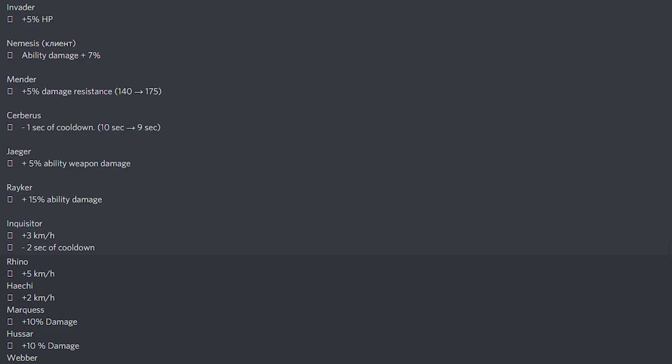The Nemesis gets ability damage plus 7% — that's fine. The Mender gets plus 5% damage resistance, which is a great buff. The Cerberus gets minus 1 second of cooldown, bringing it to 9 seconds instead of 10. I don't think that's enough — they need to buff it more. The Jaeger gets plus 5% ability weapon damage, and the Raker gets plus 15% ability damage.